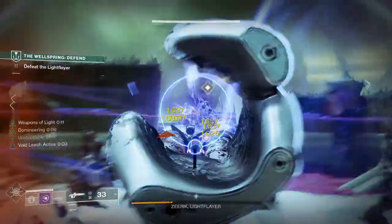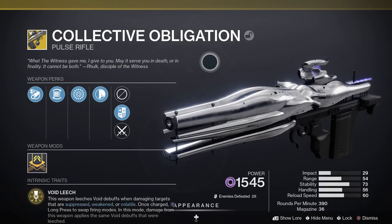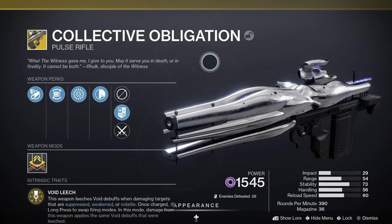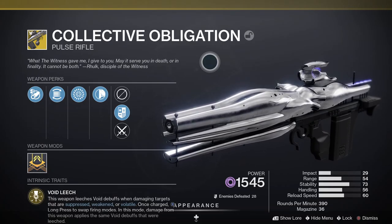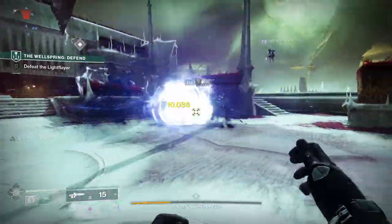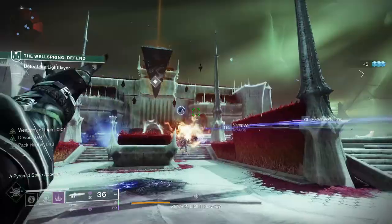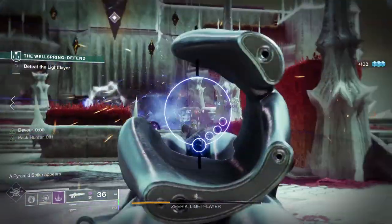Collective Obligation is a new exotic energy pulse rifle. Looking at the stats, we've got 29 for impact, 54 for range, 60 for stability, 47 for handling, and 47 for reload speed. It's a 390 rounds per minute pulse rifle with 36 in the magazine.